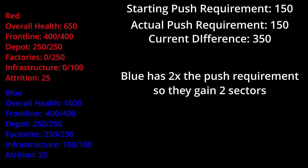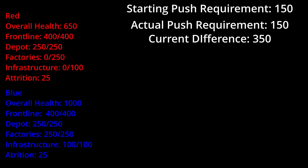In this next example, blue has done a significant amount of damage and the push requirement stayed at the default value. They will gain two sectors because they have doubled the push requirement. If you played V1, this is very similar to before, but now there is an incentive to keep attacking targets because you could potentially take more sectors at a calculation.